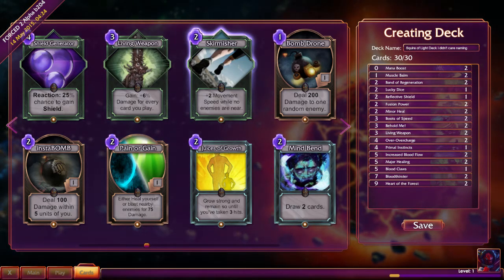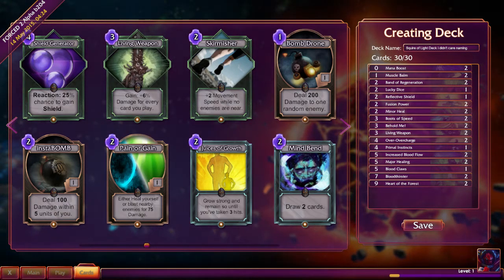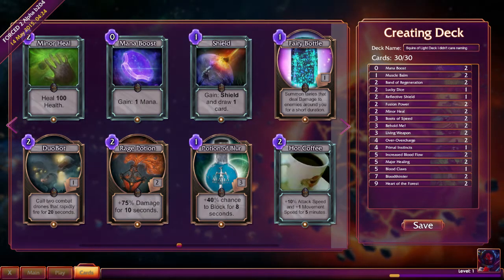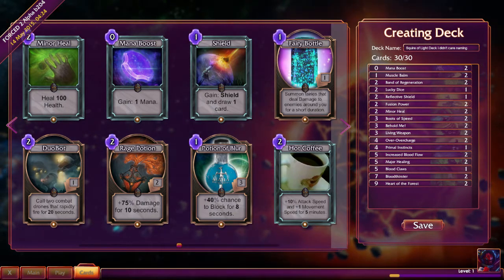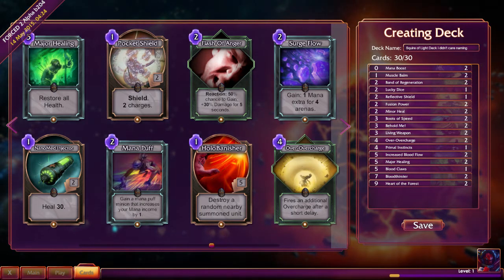Movement Speed when no enemies are near — that's kind of useful. Insta Bomb — seems like these do more damage now, but I could be wrong. I still don't use consumable cards that much. Minor Heal — heal's the same. Mana Boost, Shield, Fairy Bottle, Duo Bot, Potion of Blur, Hot Coffee, Pocket Shield — just reading them off and trying to see if any of these are useful. I think Surge Flow went up by one arena, but could be wrong.